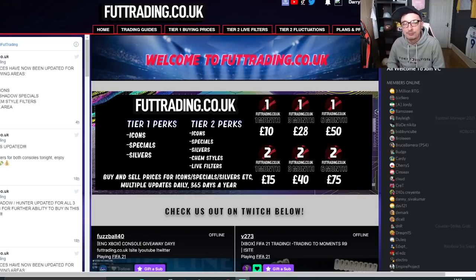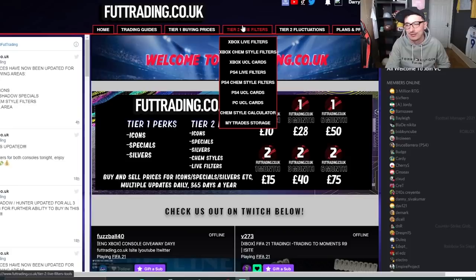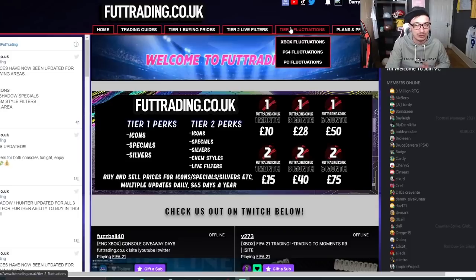Last month we gave away a Next Generation Console, and we're looking to do that again this month. Just got to convince Dan. But $10 a month gets you access to Tier 1 buying prices — icons, shadow specials, silvers, and Thursday flips. Tier 2 gets you access to live filters, chem-style filters, UCL filters, the trade storage, and fluctuations, which is incredible right now. The people doing fluctuations are making millions each week — no exaggeration.